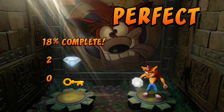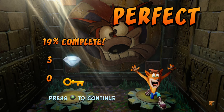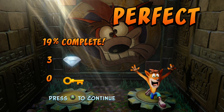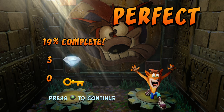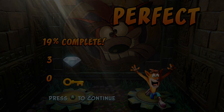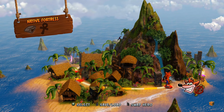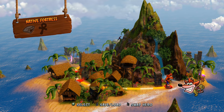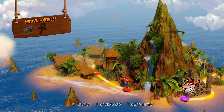Where is Crash keeping that diamond in his stomach — he vomits it on cue! Let's move on to the next level. How many levels until we beat the first island? I think there's like two or three islands. This is the last level — Native's Fortress, the last level on the first island.